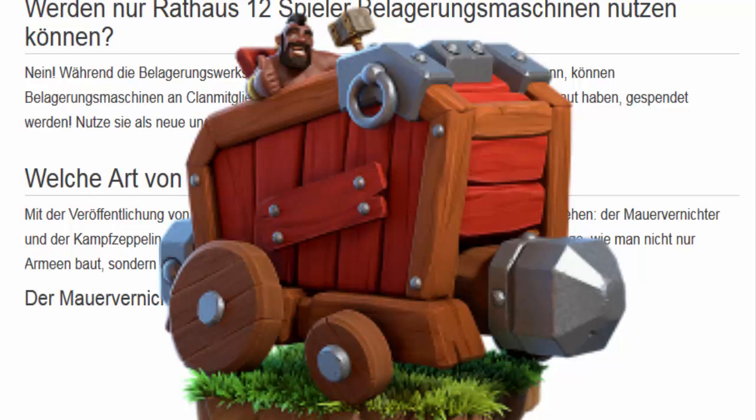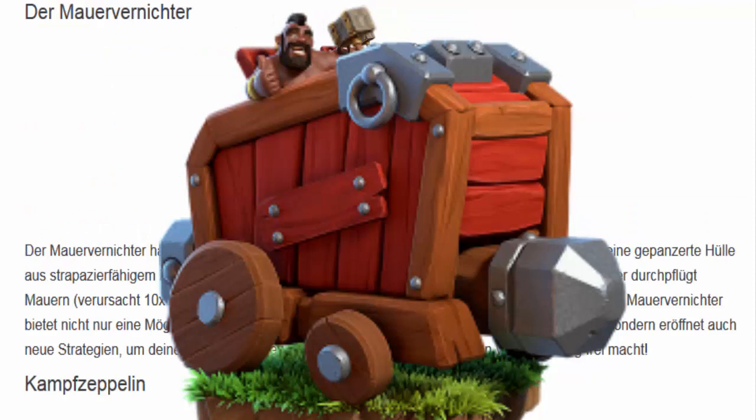Es wird jetzt einen Run auf Clans geben, die Spieler haben, die Rathaus Level 12 haben. Mit der Veröffentlichung von Rathaus 12 werden zwei Belagerungsmaschinen zur Verfügung stehen: Der Mauervernichter und der Kampfzeppelin. Der Mauervernichter hat zwei Ziele: Durch alles zu schlagen, was im Wege steht — klar. Und der Mauervernichter durchpflügt Mauern und verursacht zehnmal mehr Schaden. Der macht alles platt. Sieht auch geil aus — da haben sich die Designer optisch wirklich was einfallen lassen. Besonders auch mit dem süßen Schweinereiter, der da drin sitzt.